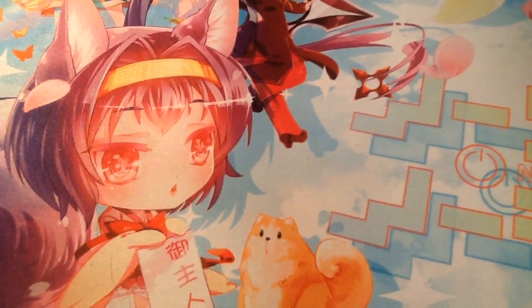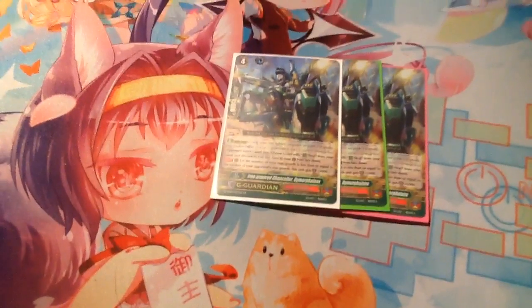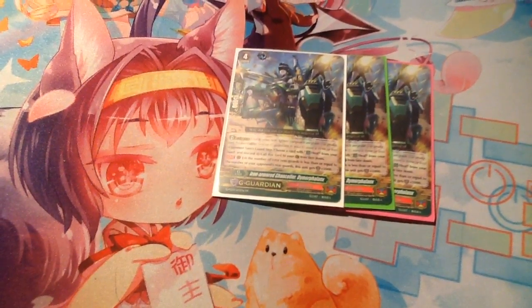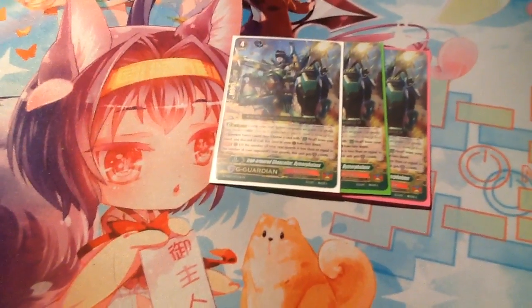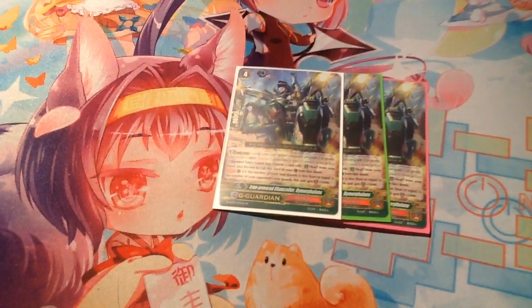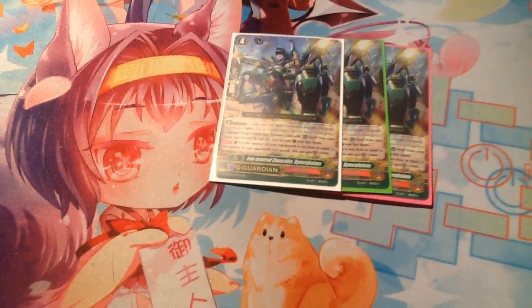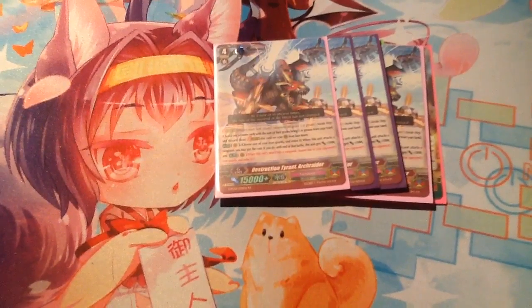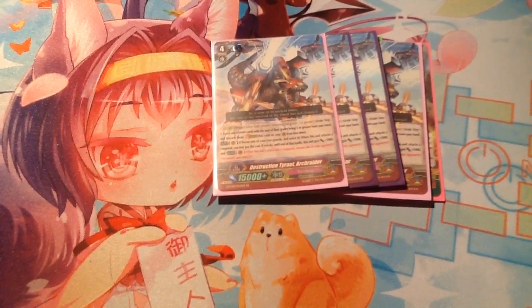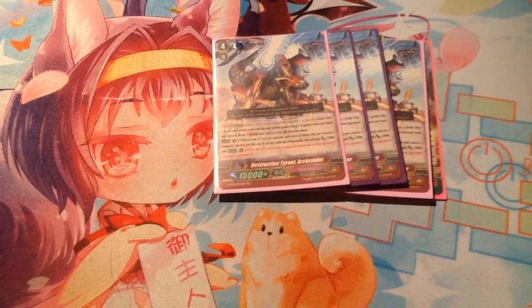We have three G-guards. No matter what you will always get the plus 20k and the plus 5k, but the skill is if the number of your rearguards is less than or equal to your opponent's rearguards, this unit gets plus 5,000 shield. So if your opponent has more it doesn't matter — you're gonna get it. The only way you would not get it is if you have more than him, which should never happen unless it's your turn. This is from the first Fighters Collection. Destruction Tyrant Arc Raider: its skill is pretty nice — when he attacks, choose one of your units, retire it, and he gets plus 5k power. If he hits, you choose one of your opponent's units and kill it. It usually won't go off, which sounds bad, but it's good because your opponent is dropping cards to guard it.